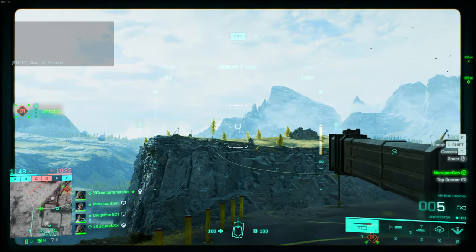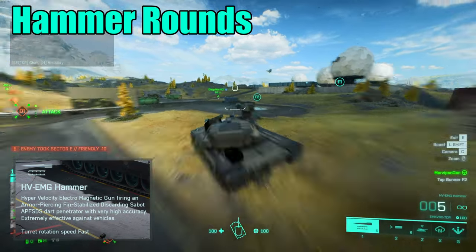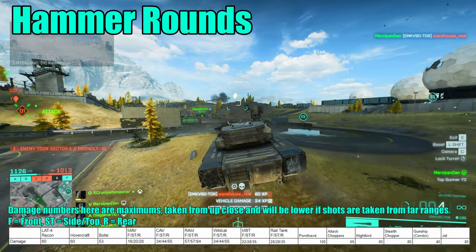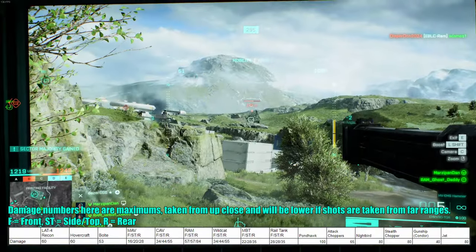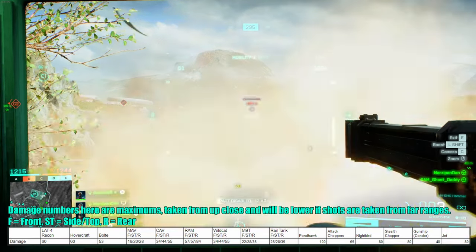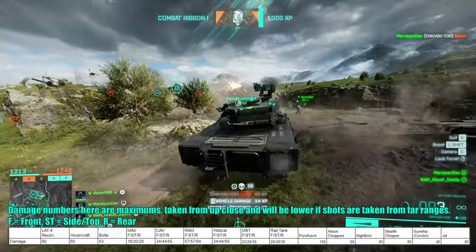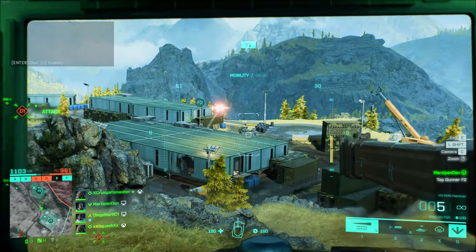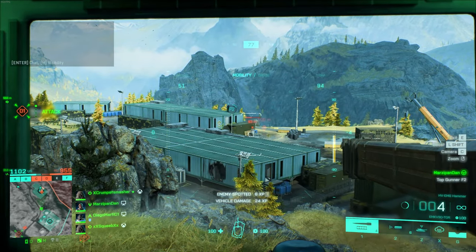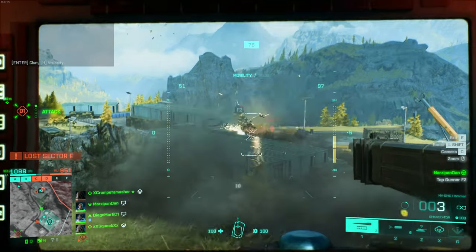There are two choices of railgun rounds. The hammer rounds are the rail equivalent of impact shells, dealing roughly the same amount of damage against ground vehicles. However, unlike impact shells which deal an equivalent amount of damage at any range, the hammer rounds and rail rounds in general are subject to damage drop-off at further ranges. You might conclude that you're just strictly better with the main battle tank's impact shells, but the rail rounds have a key feature which means in a 1v1 fight you have the advantage: the rail rounds are not affected by the active protection countermeasure.